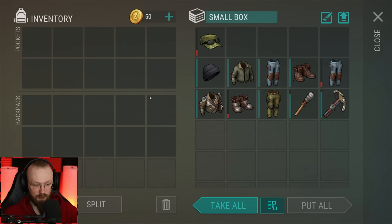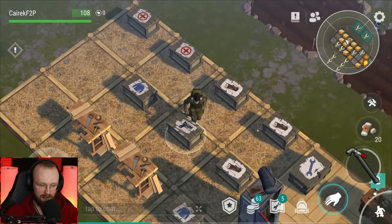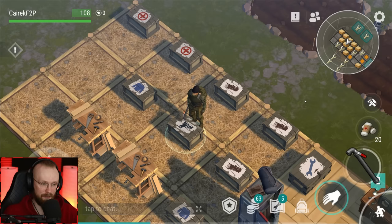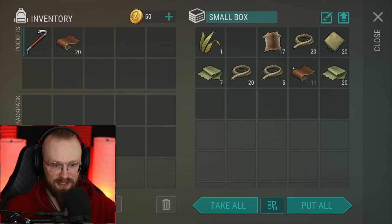Last time we cleared the second floor and got a decent amount of loot — this entire leather set, which we're going to use. For finishing almost all of Act 1, we got a decent amount of weapons: some Glocks and some melee weapons, which won't be enough for the third floor. The best melee weapons in this game are crowbars — they're super cheap. There are stronger weapons, but crowbars are really cheap to craft, so let's get a little bit of leather.